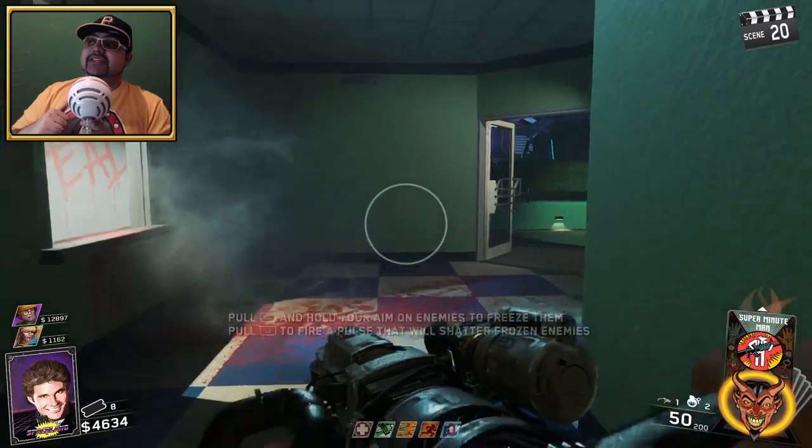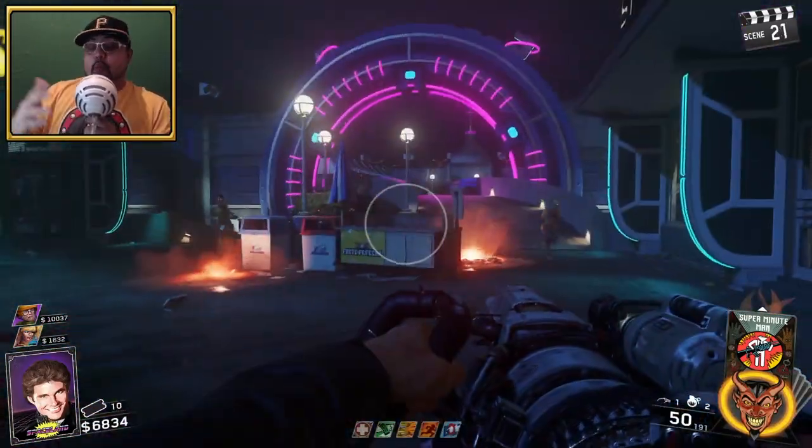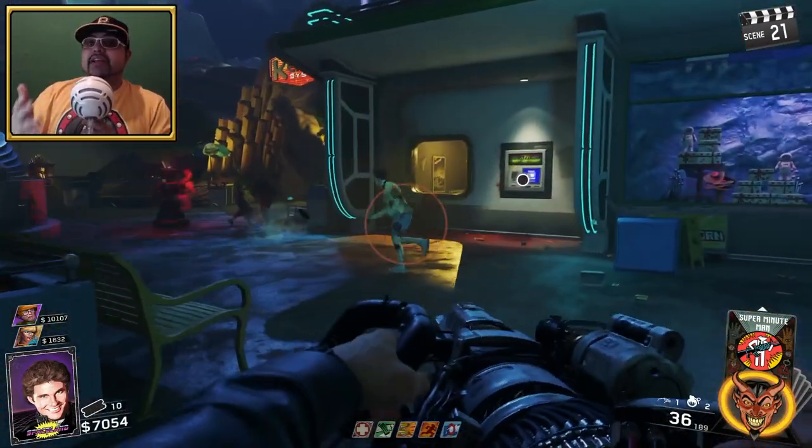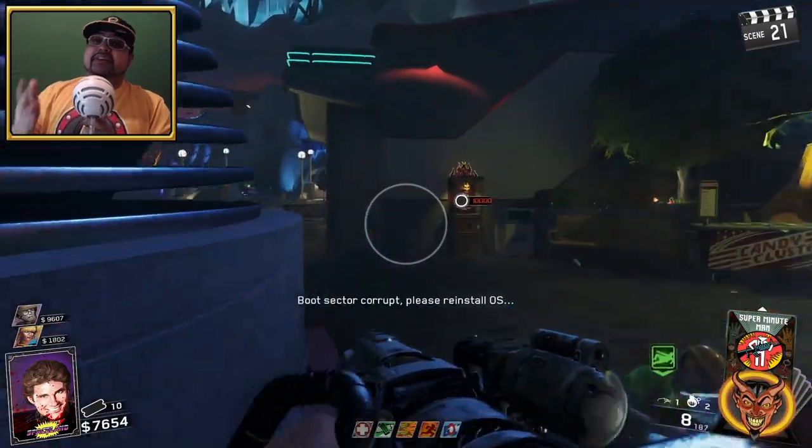You can grab the Forge Freeze for 500 tickets. Just so you guys know, if this weapon is not available at the ticket stand and one of your players already has it, you can actually hit the Wonder Wheel and get it out of there, which is pretty cool.